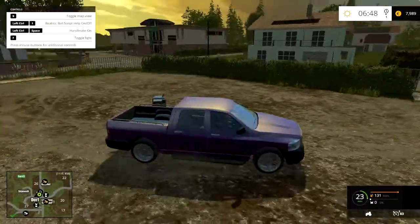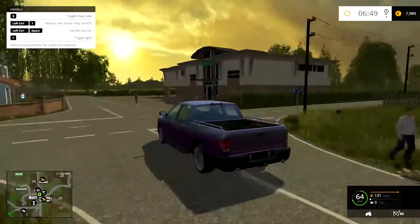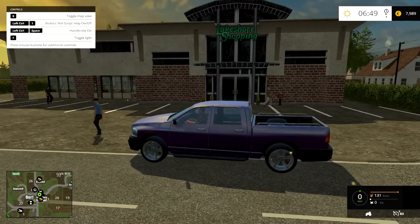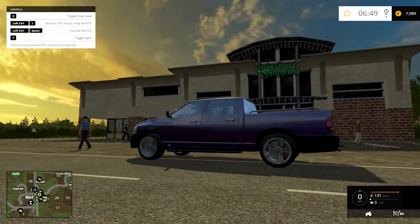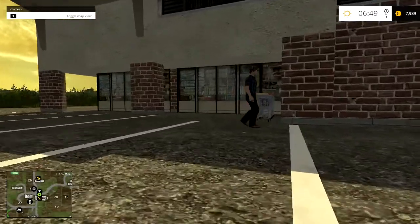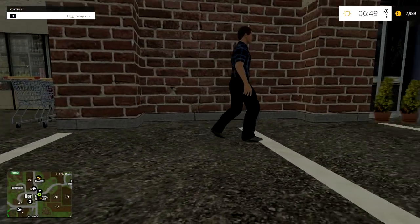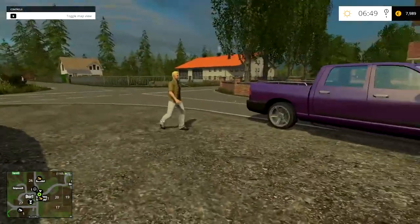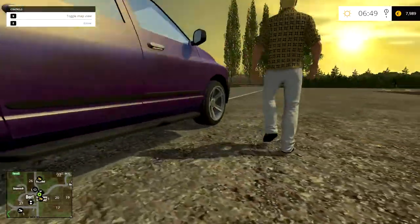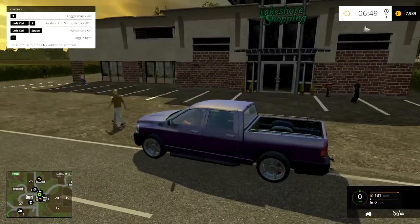Over here you have Lakeshore Shopping, which is actually from FS2011 I believe. The NPCs appear to be floating or jittering quite a lot — I'm guessing that's a Giant's bug. I think the navmeshes are slightly off so the people do appear to be floating slightly. Lakeshore Shopping is an FS2011 default asset.